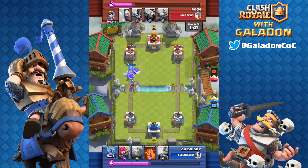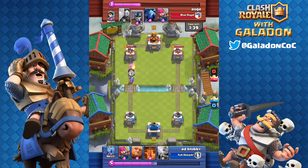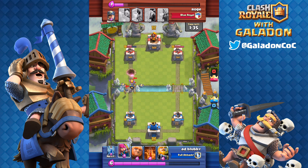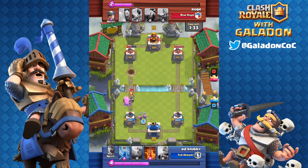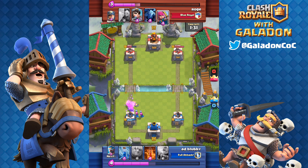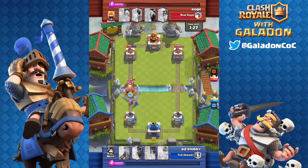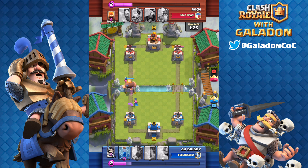That bomb it drops — get that to the tower and your opponent is in trouble. On defense it works great too, blasting shields off most guards while the archers finish them off. 90 seconds left and it looks like blubby already has a pretty good lead.